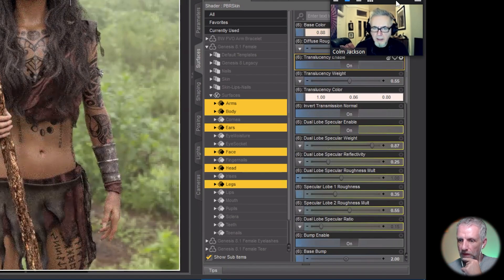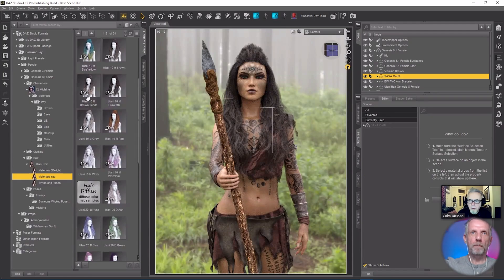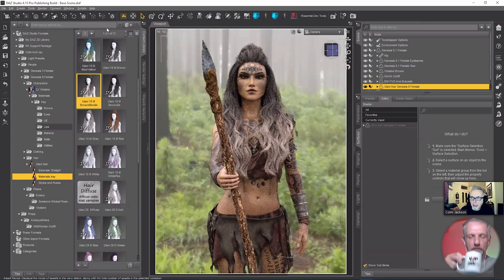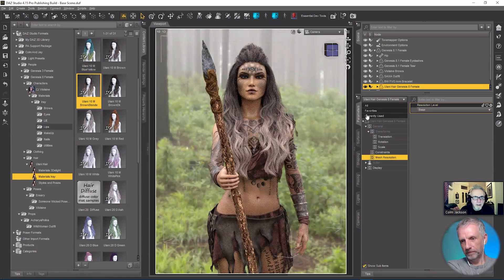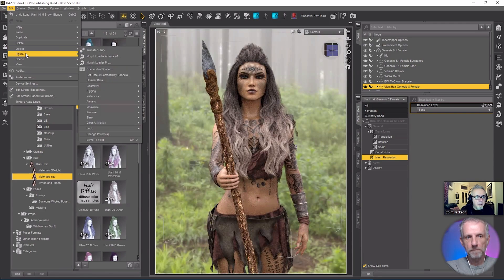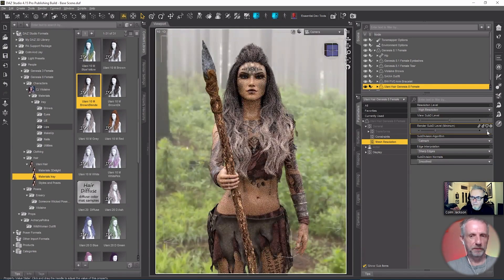Something else that needs changing is her hair — her hair isn't right. I need to change the hair color. April-ish always comes with lots of colors and the one I'd like to use is the brown blonde. That's much better. While I'm in here I'm just going to up the resolution. A lot of hairs come as base resolution — maybe that means you're not supposed to up the resolution, but I always do. If the subdivision surface modifier is already applied but the product loads in with base res, the creator thought it works as is.